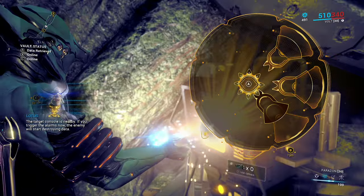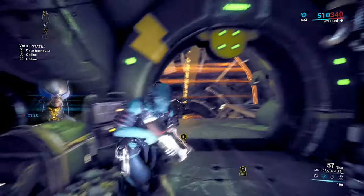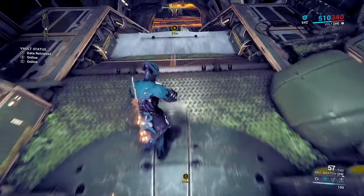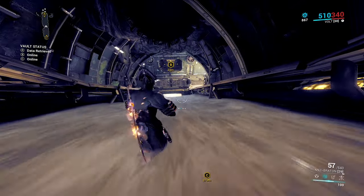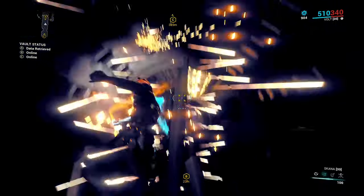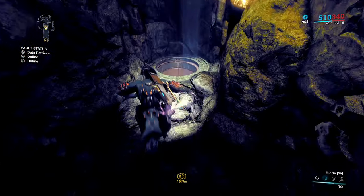We're going to go ahead and get inside objective B. This is the water slide one. What we want to do is slide down the water — sometimes there are laser beams in the water so be careful. Once you get to this point you want to jump up into the grate. This grate always seems to be here so don't worry too much about it.